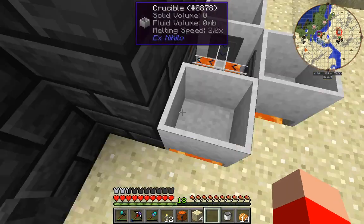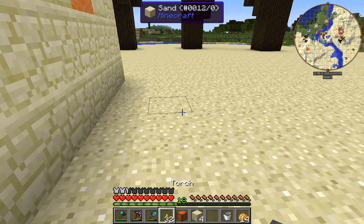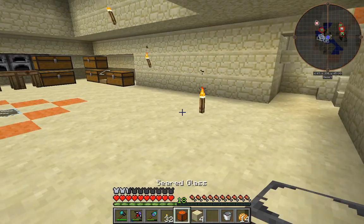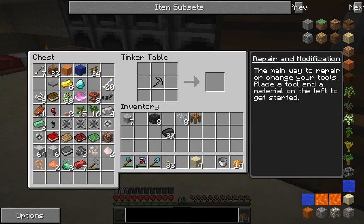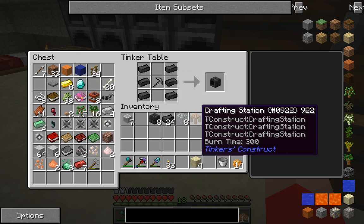To make the fluid conduit and to make the smeltery parts are quite easy. I have nicked the seared glass which is full of lava for a different project and I will place it down here for the time being. For the other blocks, I will show you how I made them. Since I have gathered the casting basins and casting tables, I will show you them quickly. That's a casting table and the casting basin. To make the drains which are behind them with the faucets — that's how you make a smeltery drain.